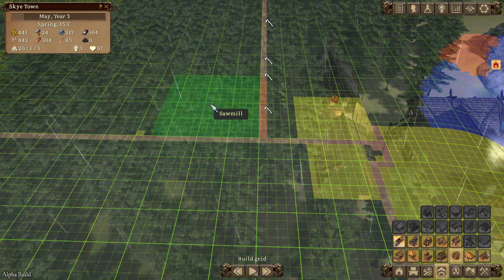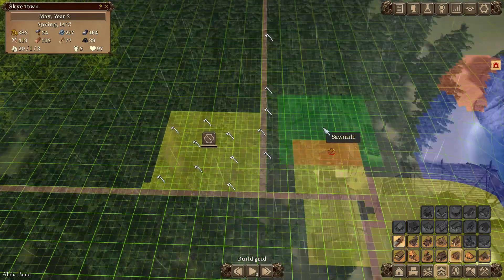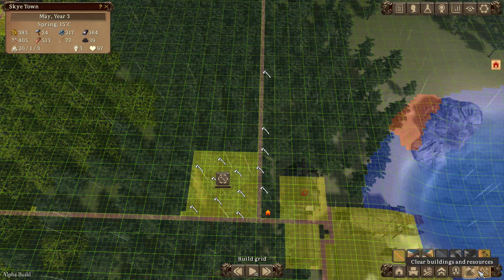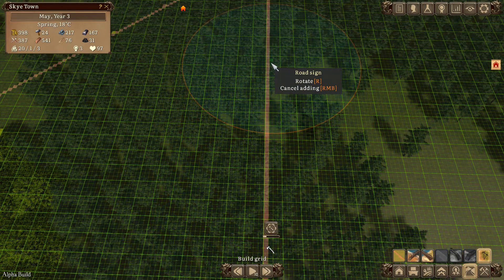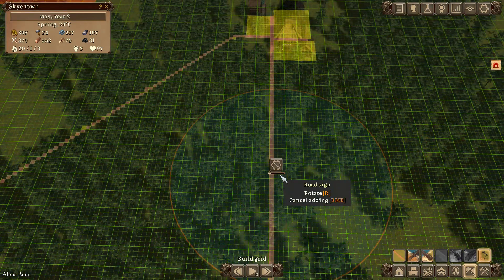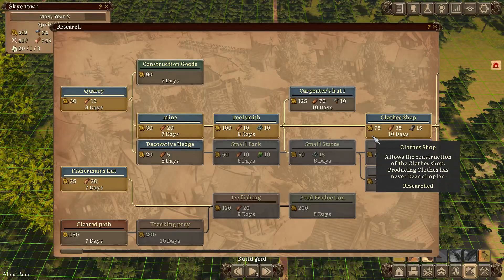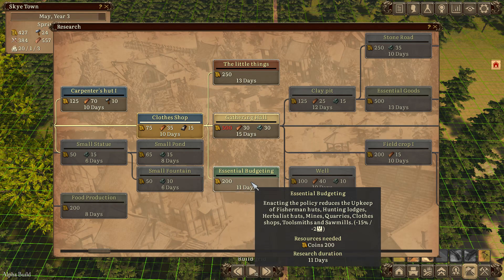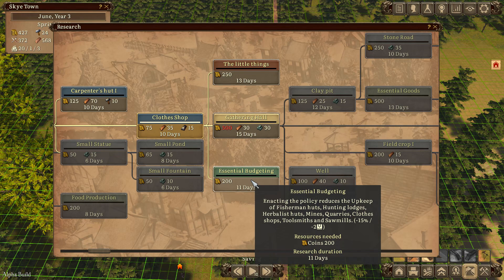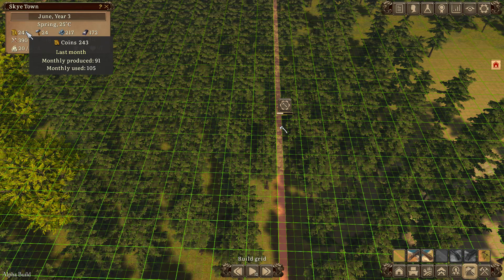The new sawmill goes there - it fits nicely with the road sign. I need to add more road signs to cover this new area. Now keep going with research - it's difficult to keep up. We need 500 gold to research the Gathering Hall, which is a pain. Essential Budgeting research reduces upkeep on fishermen, hunting, quarries, mines, and clothes shops - let's get that because it should save us a bunch of cash.